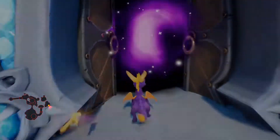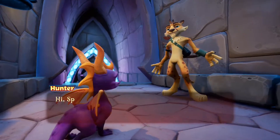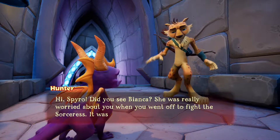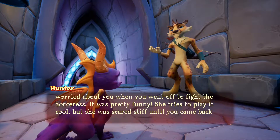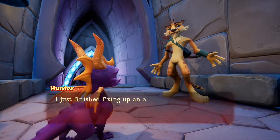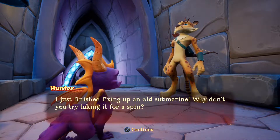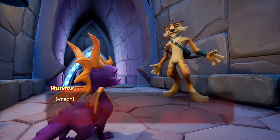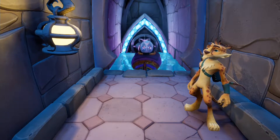We want to go for this door first. Hunter's already been messing with his gadgets. Hi Spyro! Did you see Bianca? She was really worried about you when you went off to fight the Sorceress — it was pretty funny. She tries to play it cool, but she was scared stiff until you came back safe. I just finished fixing up an old submarine. Why don't you try taking it for a spin? We got another submarine — we did that during Lost Fleet. Hop aboard.